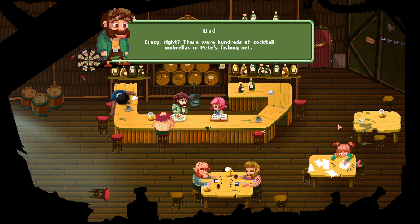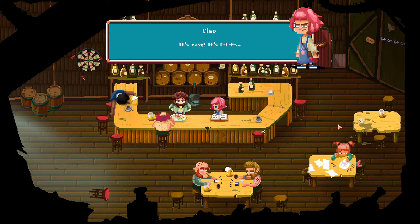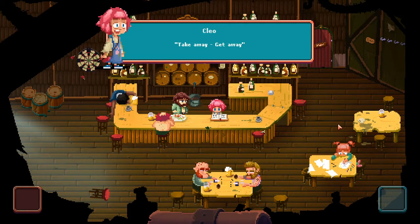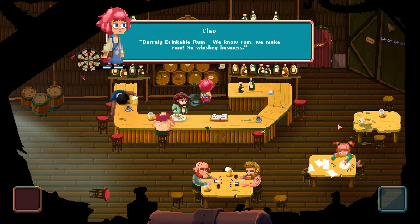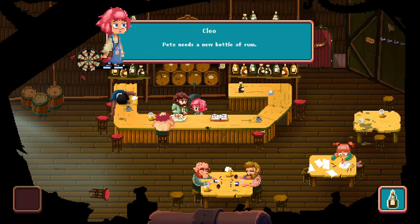There were hundreds of cocktail umbrellas in Pete's fishing net — crazy, right? 'Hey, Susie! Do I get another bottle?' My name is Cleo. Why do you keep forgetting my name? It's easy — it's C-L-E... yeah, whatever. Just get Pete the bottle. So we can grab our bottle of rum and give it to Pete — Pete needs a new bottle of rum.